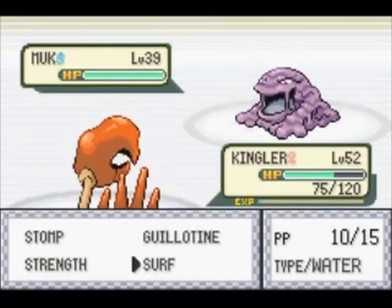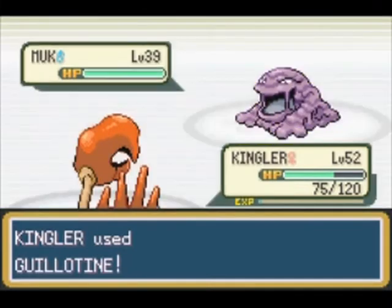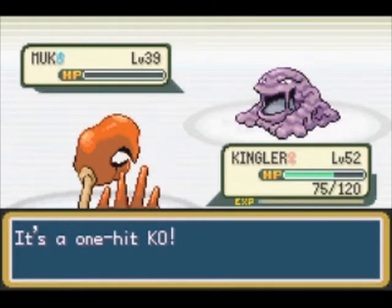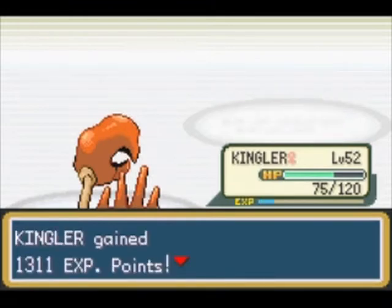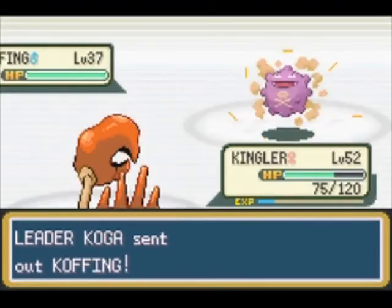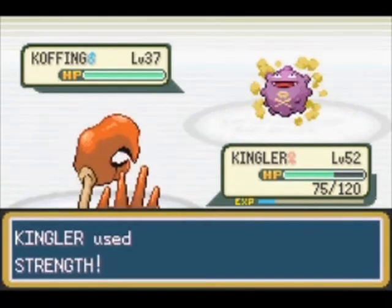These Pokemon are all Poison type, and I one-hit KO everything. I decided to go risky with Guillotine and take out Muk, and it gets the hit. Guillotine is always a one-shot kill, but it misses a lot of times, so it was risky to do it — and it hit Muk and took him out in one hit. Here comes another Koffing. I killed his first Koffing with one Strength, so I'm just going to use Strength again and take out the other Koffing, and it works just fine.